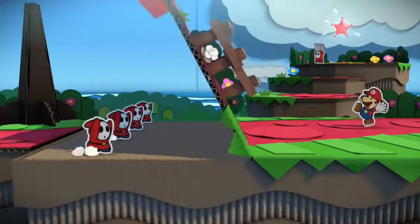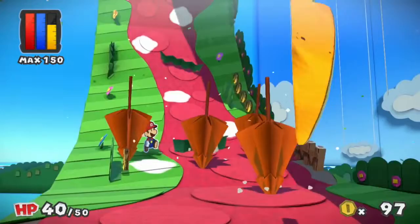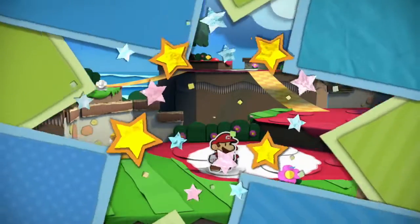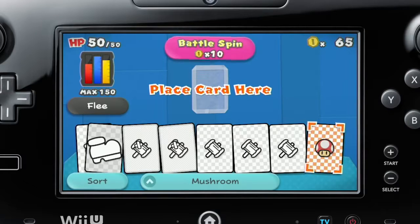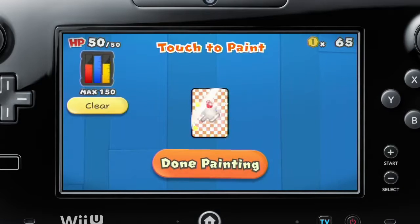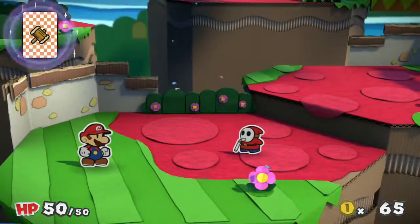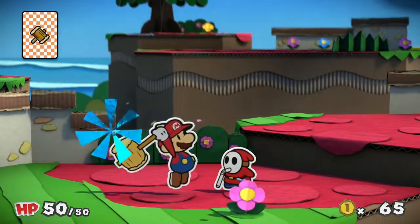Watch out! There are traps hiding everywhere. These are just a few of the crazy things that await you. If Mario bumps into an enemy, get ready for battle. Browse the cards in your deck and pick one. Paint it to power it up, and flick it. Press the button at just the right time to power up your attack.